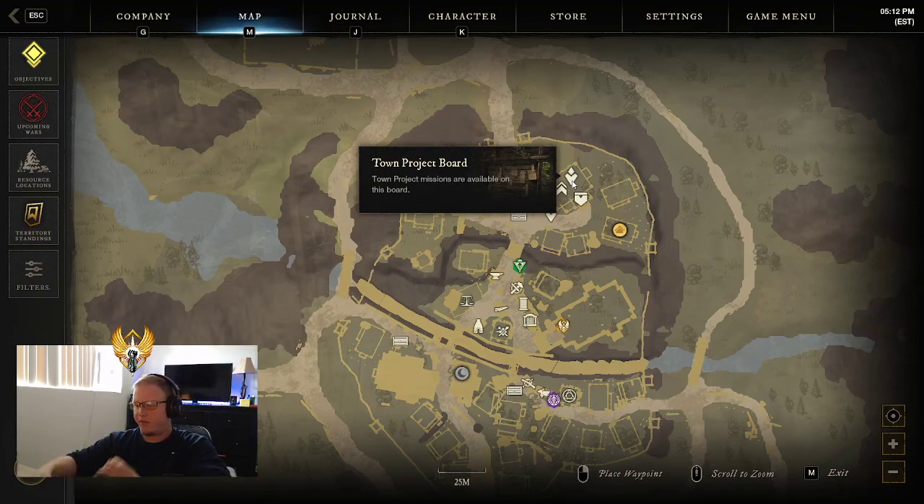There are a few mats that I would recommend you keep on you at all times, which you'll be able to farm along the way. Keep green wood on you — have 250 on you — and have 250 aged wood on you. You can store the remainder in each of the towns as you run through. As you do the quests, you're just refreshing your storage unit, so the next time that big quest comes up, you'll still have some on you, some in the bank, and you can replenish as you leave town to the next one.